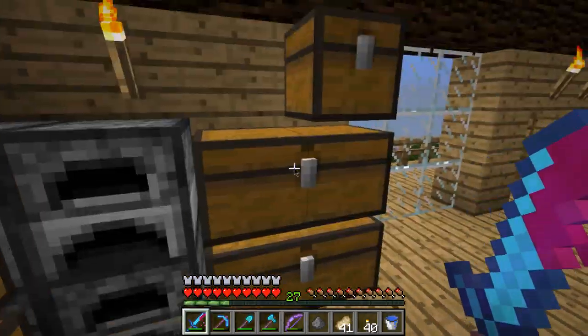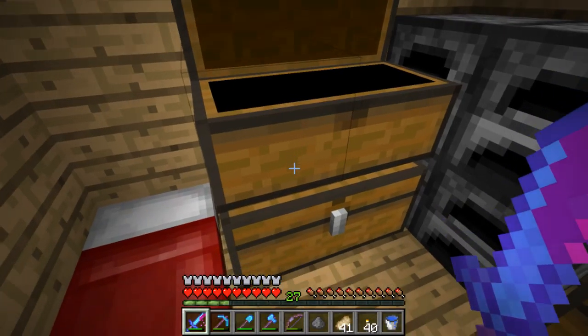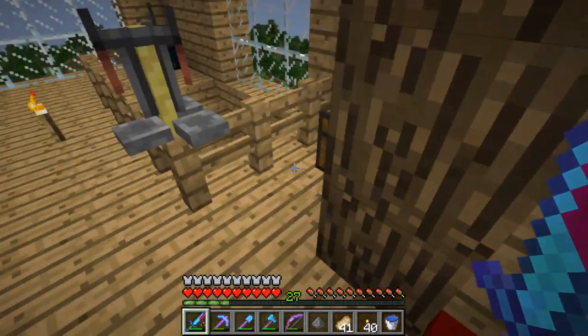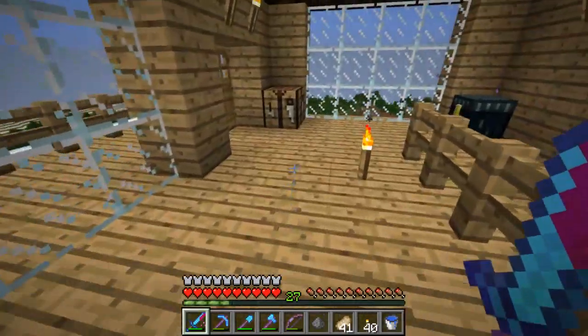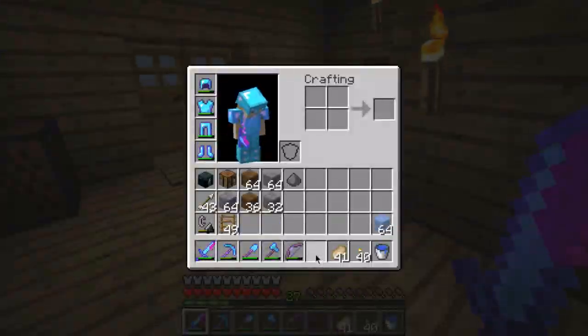We're building a mob system. What should I use? I want to use some kind of colorful block, but one that's easy enough to get — definitely not stone, that's just bleh.